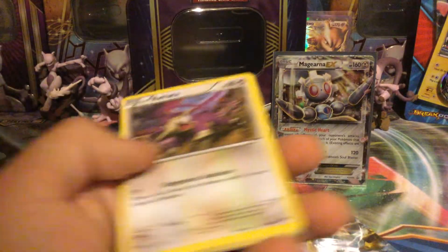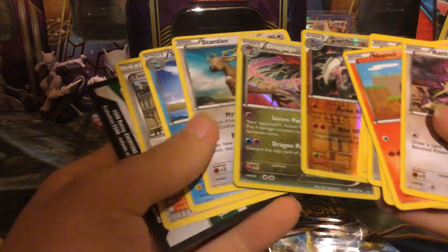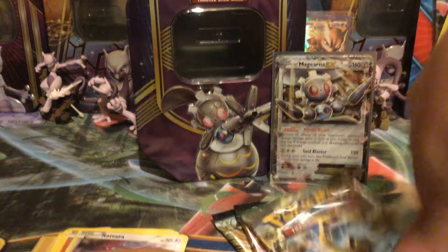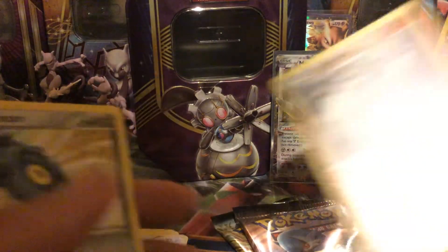Alright, support packs — let's start with Breakpoint. I'm not really looking for anything in particular. Good pulls to get in here are Manectric and Dark Raichu. We got a reverse Garchomp and a holo Dragalge, so none of the big targets. Those are pretty cool though — actually, in States, I think 2016 or maybe 2015, I ran that Garchomp.